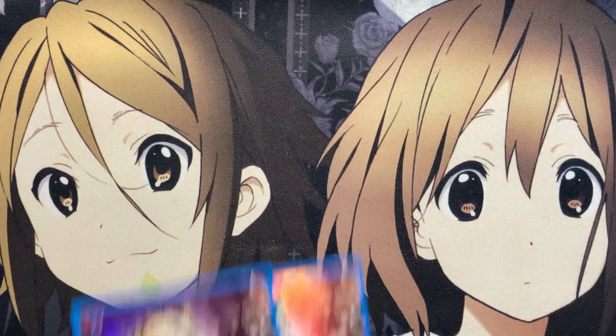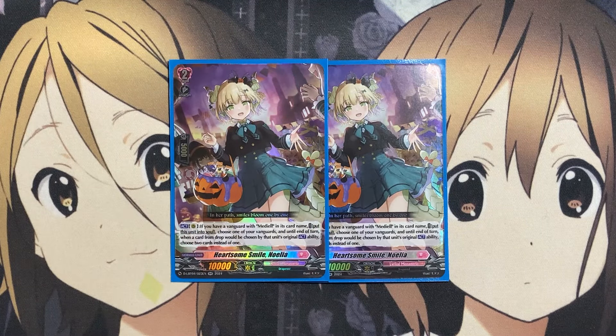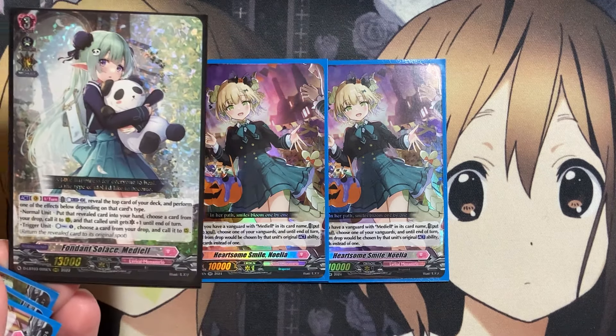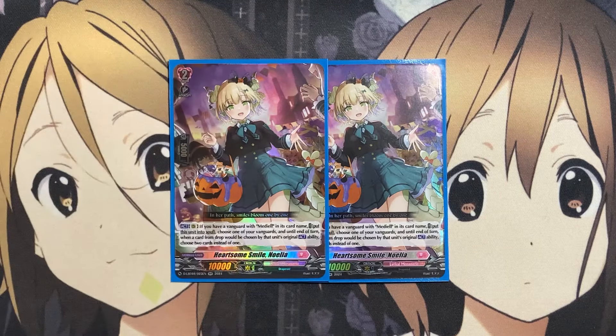We also have two copies of the new Trick or Trick unit, Heartsome Smile Noelia. If you have a Vanguard with Mediol in its card name, put the scene into the soul and choose one of your Vanguards until end of turn. When a card from the drop would be chosen by that unit's original act ability, choose two cards instead of one. This could potentially be a four-of — it gives you a guarantee to choose two units for the additional call ability, and those units can also each get the additional critical off of Mediol's skill.